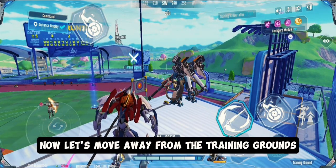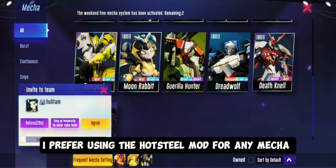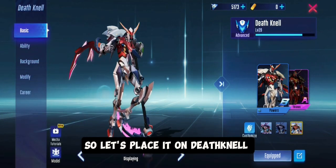Now let's move away from the training grounds and equip the chosen modules on Deathknell. As mentioned earlier, I prefer using the Hot Steel mod for any Mecha, so let's place it on Deathknell.